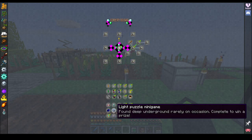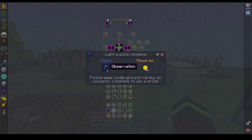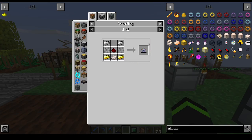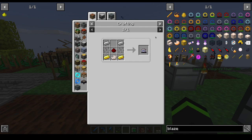I thought I checked for it. Light Puzzle Mini Game. Scanner — use it to scan for nearby points of interest. That could be pretty useful.